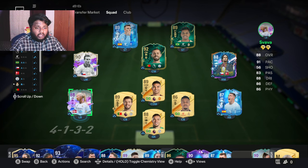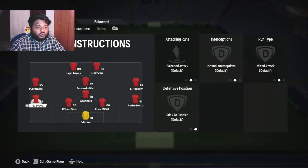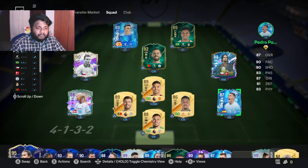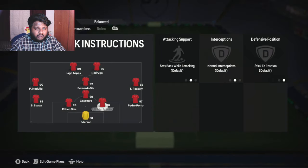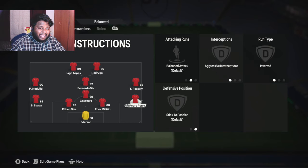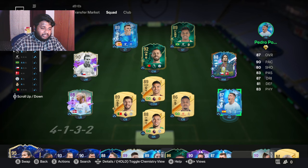I hope you guys have completed the left back from Future Stars because she is too good — good pace, good in a defensive position, good crossing, and you can use her as an inverted left back. Going back to Pedro Porro, you can use him with the inverted right back player instruction and he will actually play properly. I'm surprised that for an 87-rated card he is being so good.